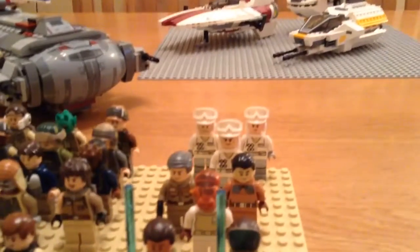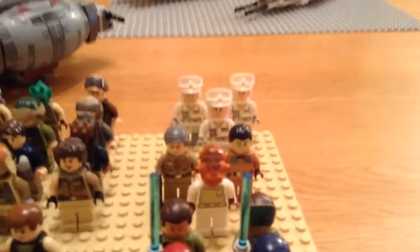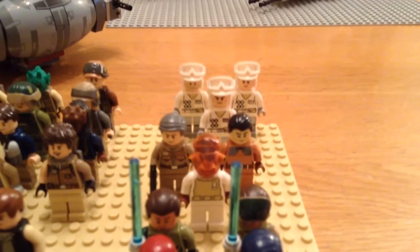Moving over here, we have the Hoth Troopers. We have three of them. Then we have the leaders. I have Admiral Ackbar, and then behind him Commander Fatou and another General.